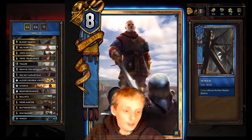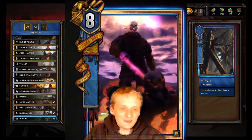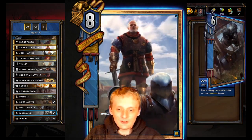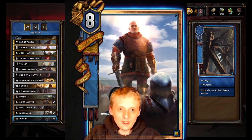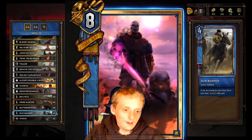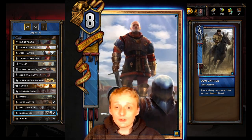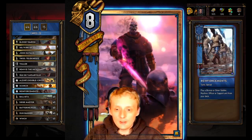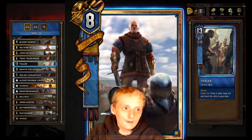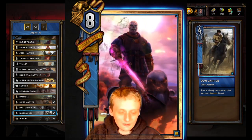We got three Winches of course - greater bronze Northern Realms machine. Your own Machine Henselt Winch is really good because it gets you more machines. Say you have three Batting Rams in your deck and you pull a Batting Ram with Winch, then you get to Henselt it. And Dun Banner - of course three of them. If you're losing by more than 20 on turn start, this unit comes out of your deck. If you play your Thawler on their side round two or three, these guys come out of your deck and thin it by three.